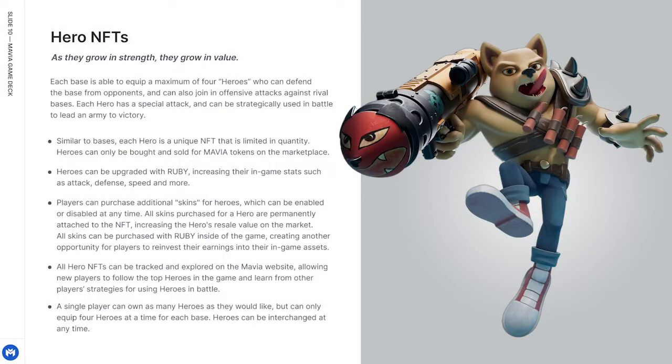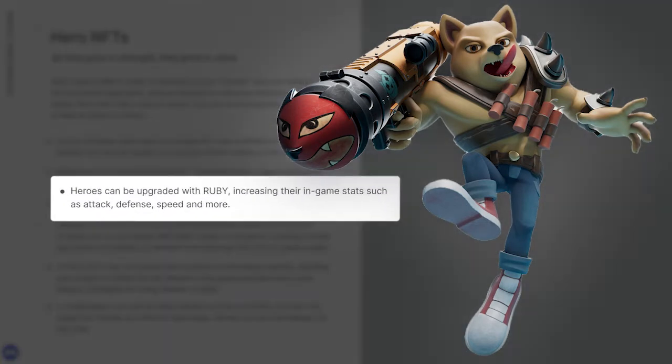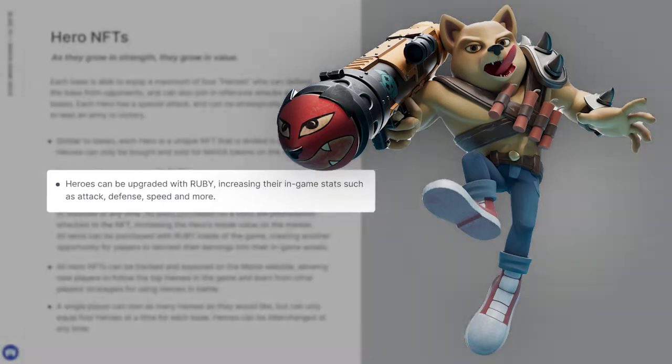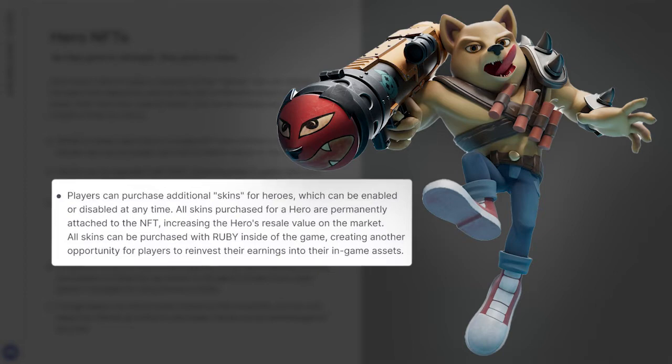Each base is able to equip a maximum of four heroes who can defend the base from opponents and also join offensive attacks against rival bases. Each hero has a special attack and can be strategically used in battle to lead an army to victory. Similar to bases, each hero is a unique NFT limited in quantity, and heroes can only be bought and sold for Mavia tokens on the marketplace. Heroes can be upgraded with Ruby, increasing their in-game stats such as attack, defense, speed, and more. Players can purchase additional skins for heroes which can be enabled or disabled at any time. All skins purchased for a hero are permanently attached to the NFT, increasing the hero's resale value on the market.